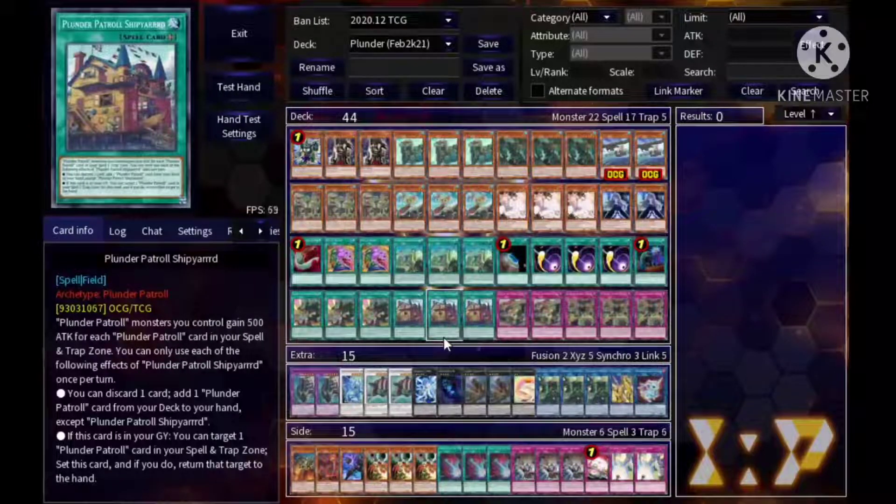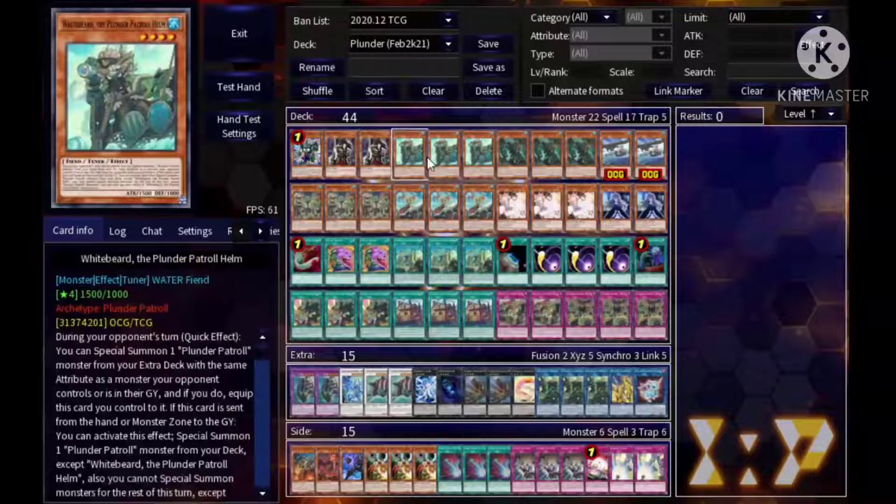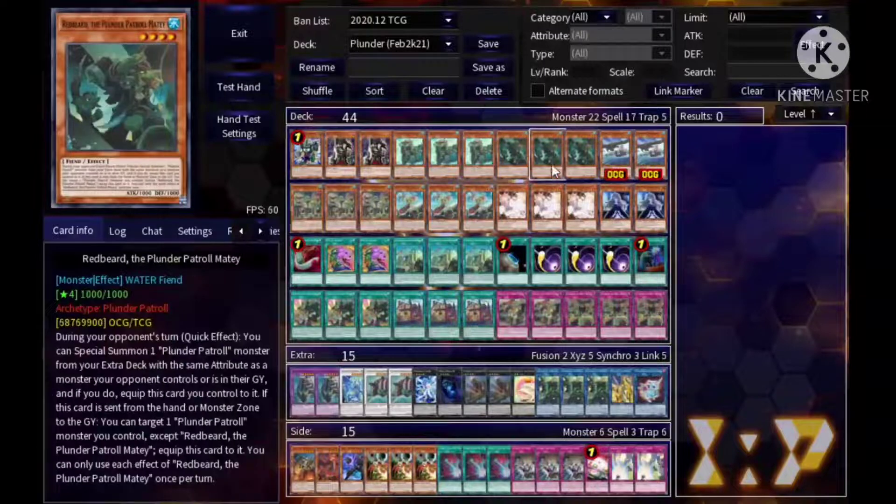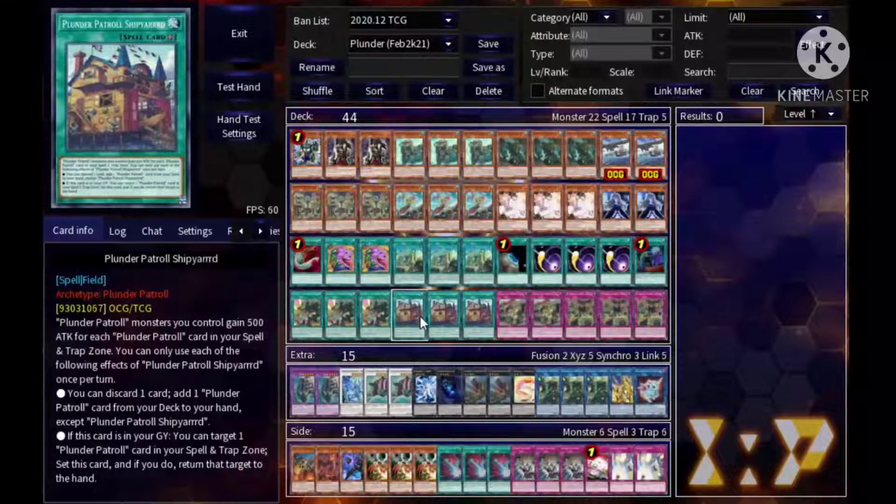That's the field spell — triple Shipyard. Discard a card, add a Plunder card. You can use this for extension, discarding a Whitebeard, discarding a Bluebeard for an extra draw, or discarding Redbeard to give your extra deck monsters quick effects on your opponent's turn. When it's in the graveyard, you can bounce back a Plunder card from your spell and trap zone to your hand to reset it back from the graveyard, which is nutty.